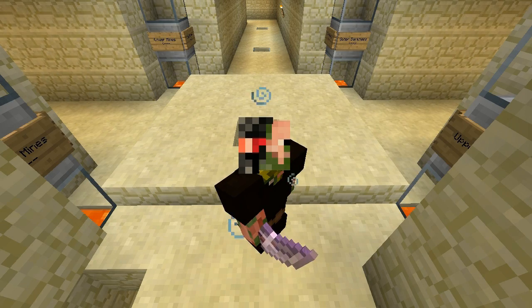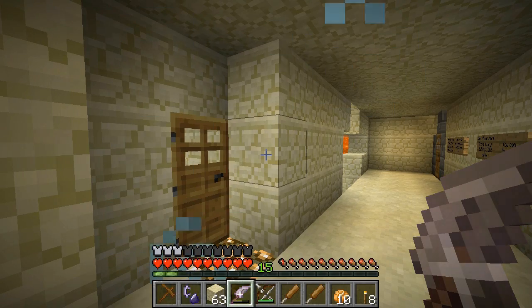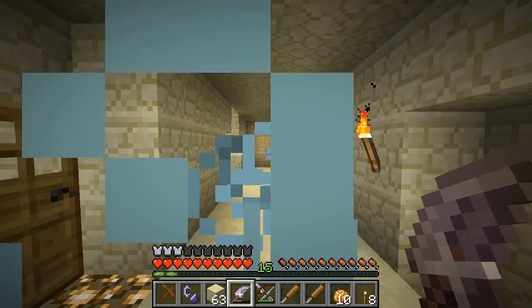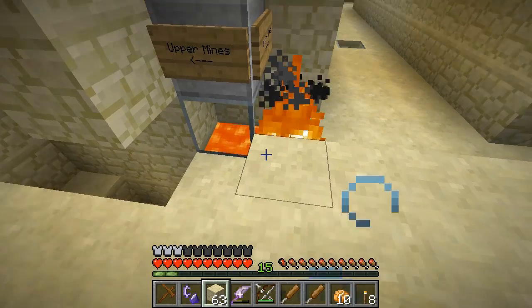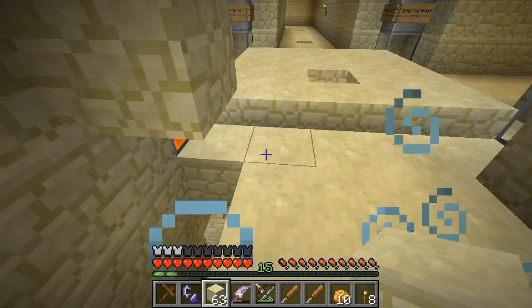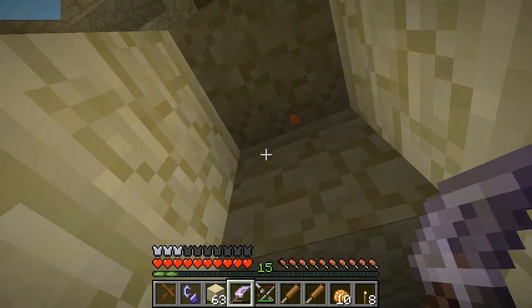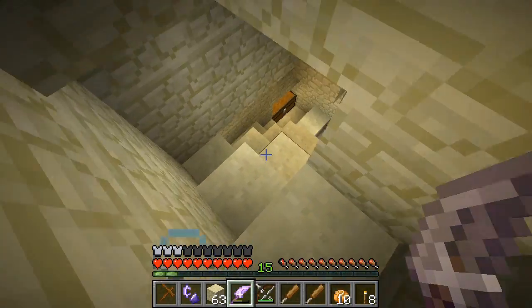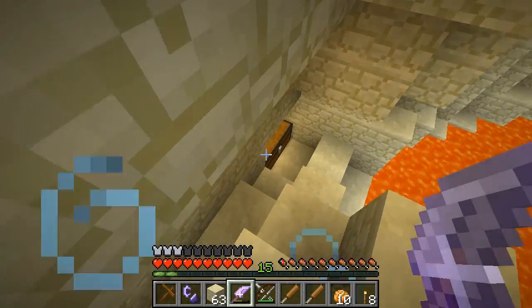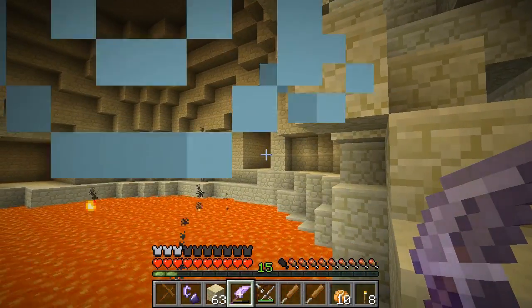Welcome back guys to Super Hostile number 12, Inferno Mines. I'm standing here at intersection one and I was just about to head off to look for Skylight C, the last one we have to explore, when I glanced down here and curiosity got the better of me. I decided I just have to know what's down there right this second. I dug a little staircase down here just to see before I started recording, and lo and behold what do we see but a chest right there, a tunnel over there, and a tunnel over there.